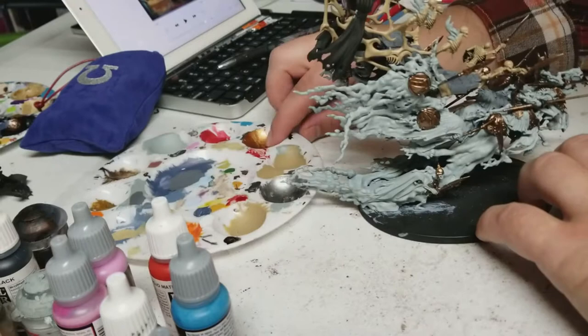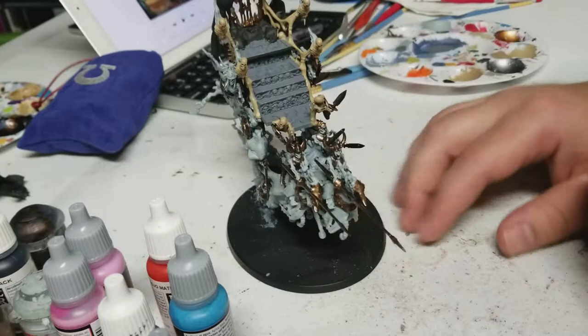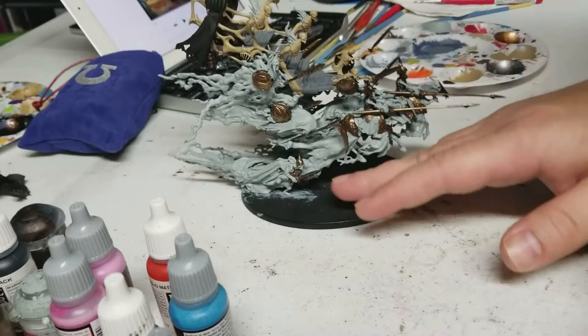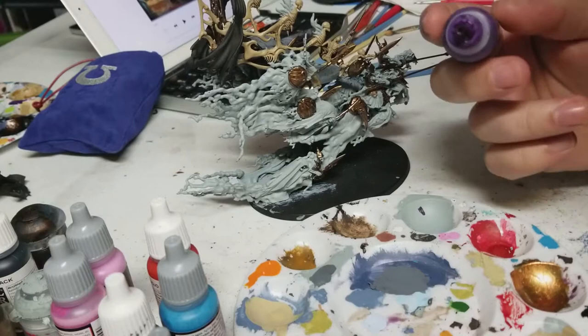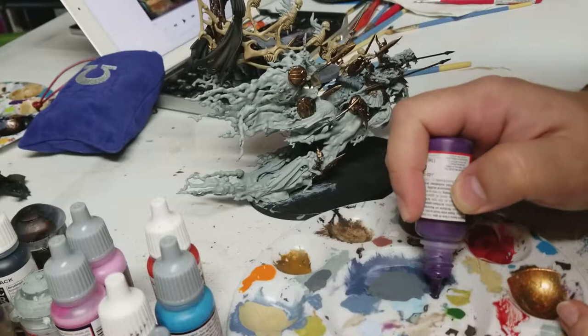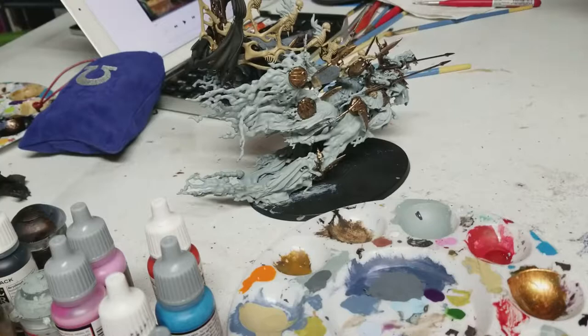Let's get back to the Coven Throne and get some painting. Where we left off, we've got some gray in there. We're going to add some things, but let's start livening this up and putting some color in here. I'm going to do these in purple — the main reason is in the Death Army I've painted so far, I've used purple as the main color. So sticking with the theme of my army, I'm going to use a little bit of purple here.